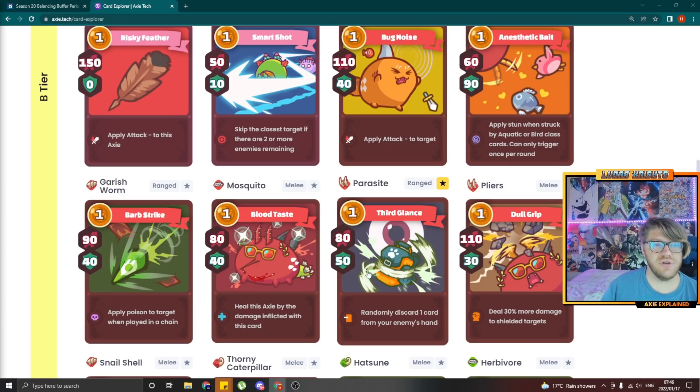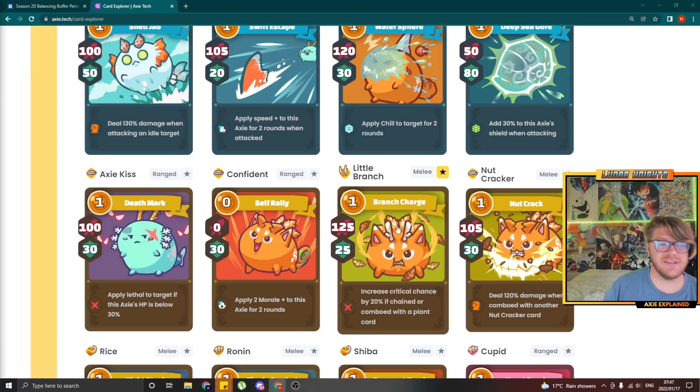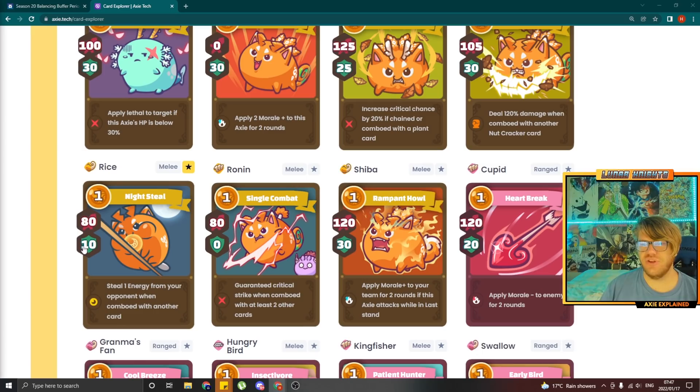Parasite has no stat changes but now reads the same as Pinsir — it has to be combo'd with another card to actually randomly discard the card. Grass Snake got a nerf from 20 attack 30 shield down to 20 attack 20 shield — I think it's necessary, good stat change. Little Branch didn't get a stat change but its text is finally fixed — it now reads 'increase critical chance by 20% if combo'd with two other plant cards.' Rice got a buff to 90 attack 20 shield. This card was strong for me anyway, but that is a massive change — I think this is going to be one of the stronger cards this season.